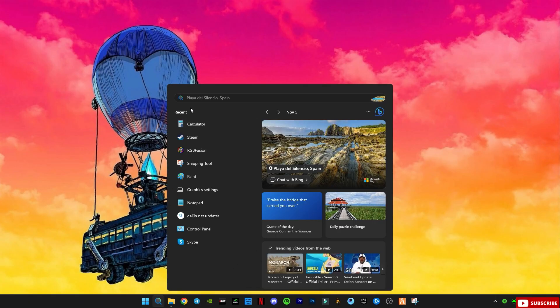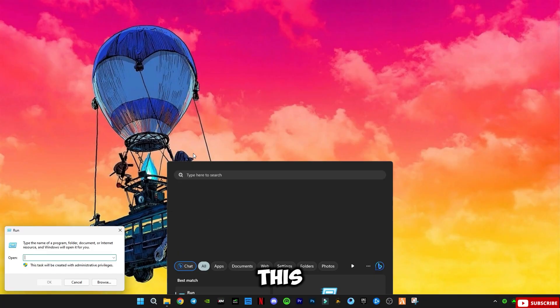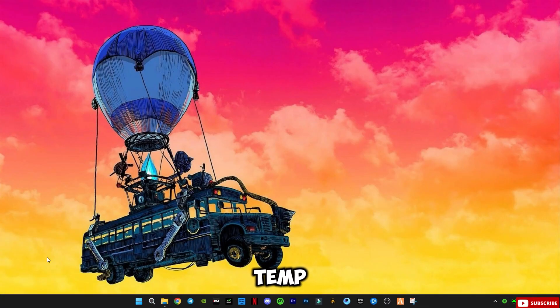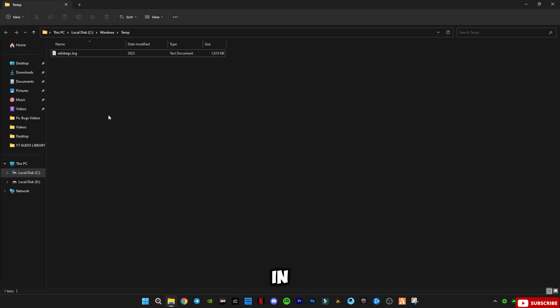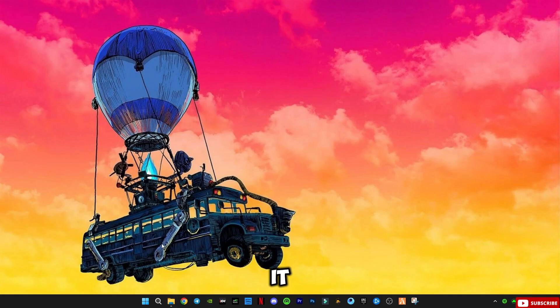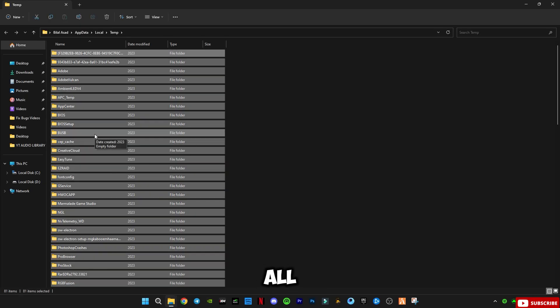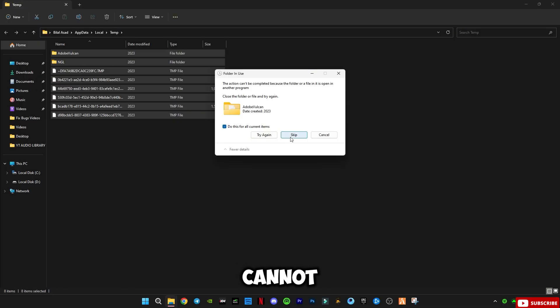Open Run, type 'temp' and open it. Delete all the files in it — you guys may have many files in this folder. Then open Run again and this time type '%temp%' with the percent signs before and after, press Ctrl+A and delete all the files in it. Skip any files that cannot be deleted.